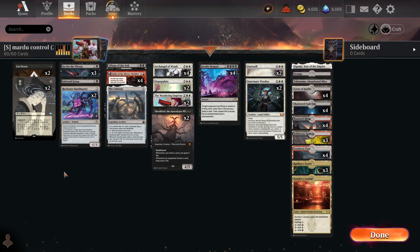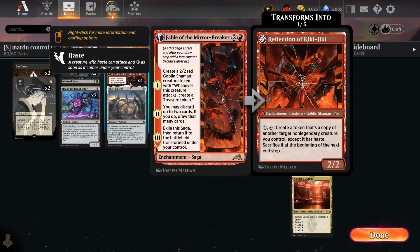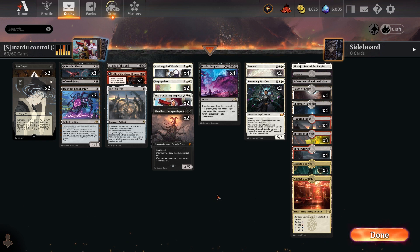Before, I was playing two Brotherhood's End and the mana just felt horrible having double red, double white, and Invoke Despair. So I ended up cutting those. This is basically just black-white with a tiny splash of red for Archangel of Wrath and Fable the Mirror Breaker. I made this deck mostly to combat Blue-White Soldiers — pretty decent against mono red, fair matchups against the Grixis decks, pretty bad against mono blue tempo and Blue-White Control.